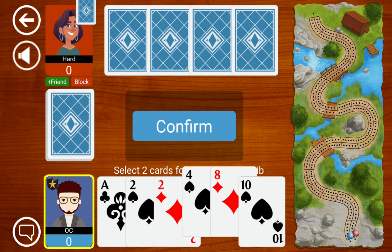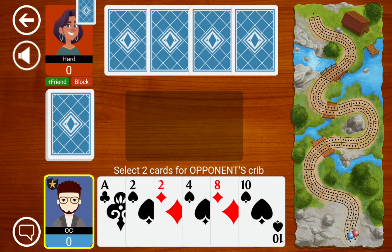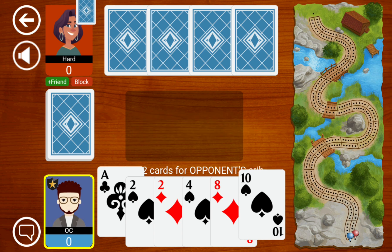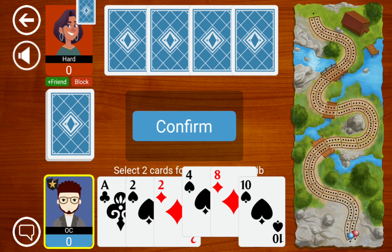Another option is to keep ace-2-2-4, which scores us 6 points when we hit a 10 on top, but it's a little less safe in the crib because 8-10 are closer together and 9s will make a run there. If we really believed a 3 was going to come up on top, maybe we'd keep 2-2-4-8 instead, but since that only has two points in hand it's not really worth it. If the 8 was a 9 then it would probably be worth it, but unfortunately not — so I'm going to go with 4-8.